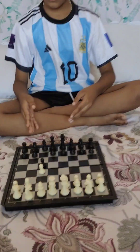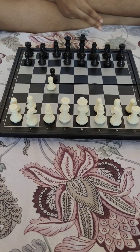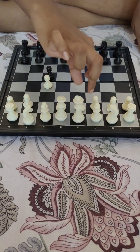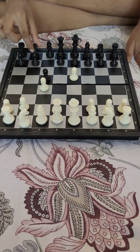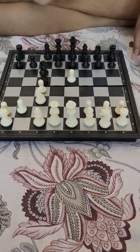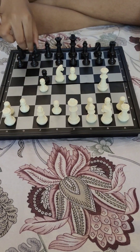Next we have threefold repetition. Threefold repetition is a rule where when the same position occurs three times continuously, it results in a draw. White plays, then black plays, and this sequence repeats until the position has occurred three times — and it's a draw.